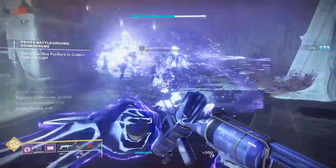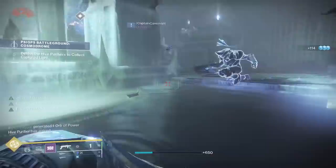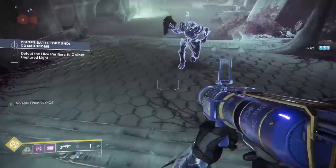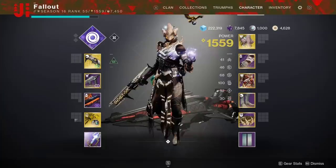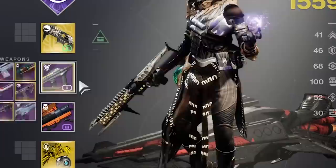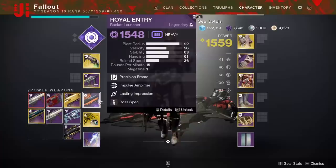Now that we've gone over weapon options, I'll answer what I'm personally bringing to the day one raid. Here are two loadouts — maybe they can help kickstart your own brainstorming. Quick note: these are not my only two builds, and I'm not saying they're the best raid loadouts by any means. Loadout number one: a Void 3.0 Warlock. I've been mainly grinding out my Warlock for the day one raid. Weapon-wise, my Warlock has Wither Horde paired with an awesome Funnel Web SMG with both Subsistence and Frenzy. My power weapon is a Royal Entry Rocket Launcher, which is also Void, with Impact Casing and Lasting Impression.